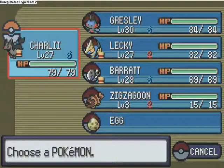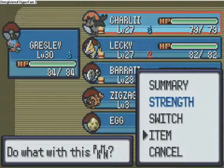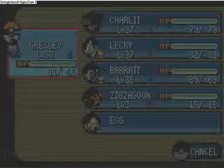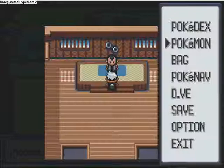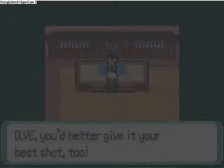This is my battle against Norman of Petalburg, and this is the 5th gym in Grezzly's Emerald Adventure. Today it's a straightforward recording because it's a long battle and I don't want to split it into two parts. I'm drastically under-leveled here with a level 30, level 28, two level 27s, an HM slave at level 3, and an egg. I gave it a Quick Claw just to make it a bit faster.